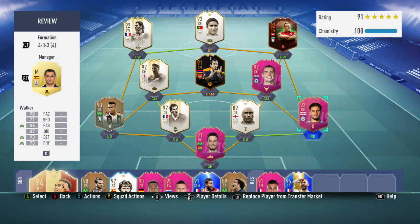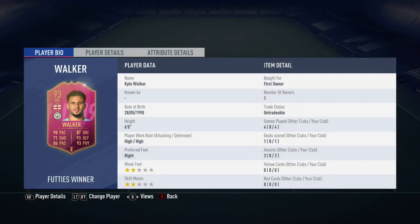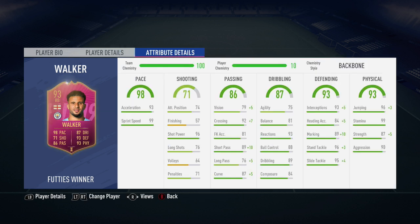His card looks insane. He was able to beat both Milanovic, Savage and Manolas to get this FUTTIES winner item. I personally went for the newly transferred Manolas who's obviously just joined Napoli, but even so Kyle Walker still got an insane card. He did cost me in the region of 120,000 coins to complete his SBC, and in the four games I played him he scored me one goal and got me three assists, which is a fantastic return for a fullback.